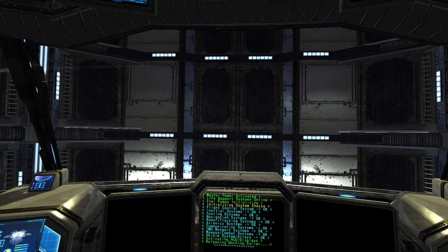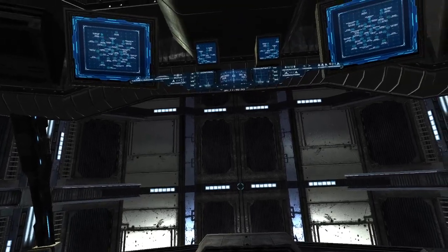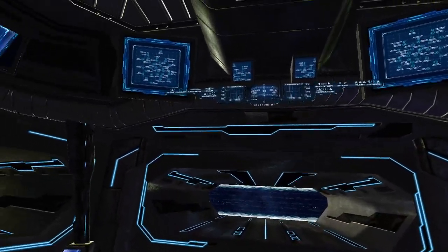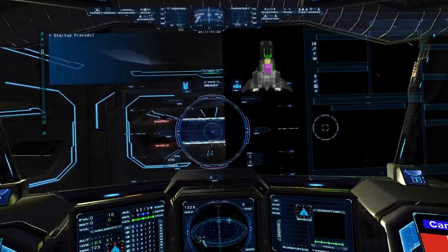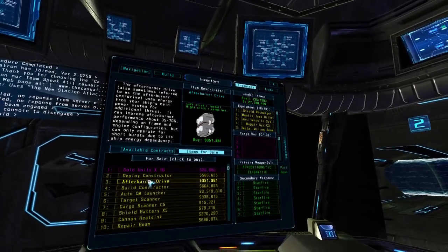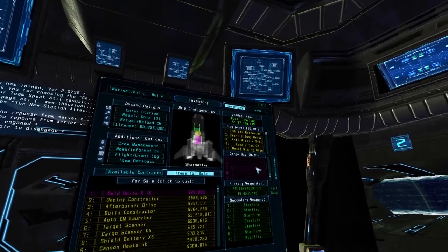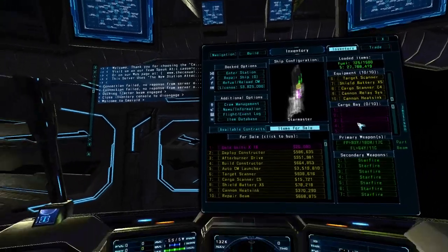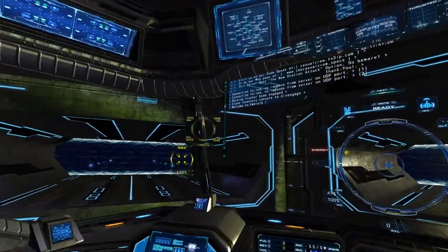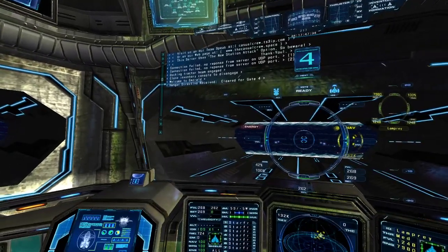We're going to be in this station and we're going to go outside. We're going to find a ship, scan the ship, see if it has cargo. If it does, we're going to attack it and try not to destroy the cargo. We'll bring the cargo into our ship and then see how much that cargo is worth — she should do all the calculations and tell me everything. We're starting out in the Emerald system. We have Starfire missiles that do a lot of damage, ten cargo bays, and everything we need. Exit to station. Docking track to gate disengaged. We are cleared for gate four. IDS times five.